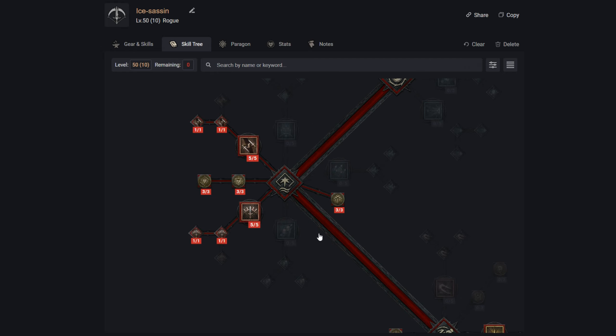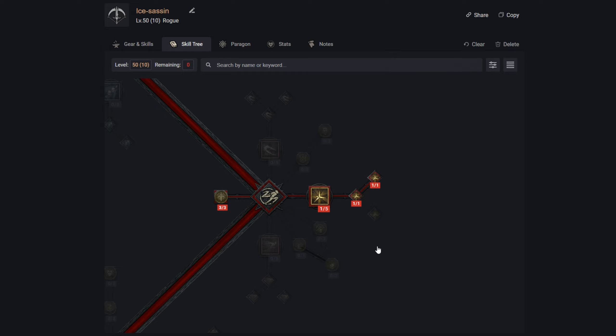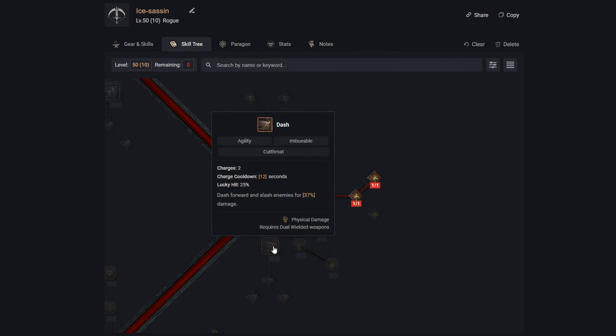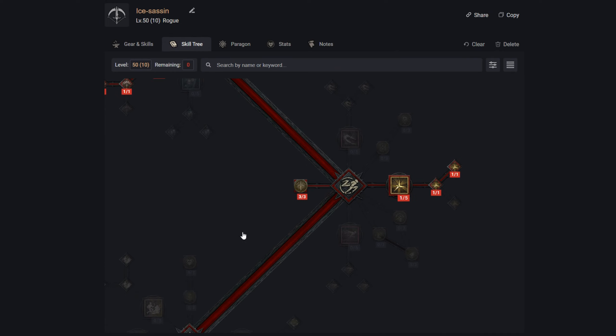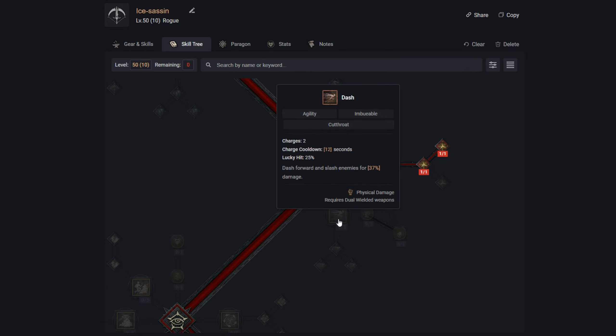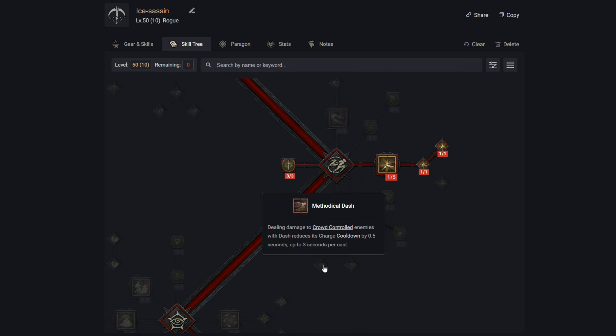Moving into the movement side of things, Dash is going to be one of the abilities I swap in and out of to see which is better versus Flurry — Flurry will be the flex spot. Dash lets you dash forward and slice enemies for damage, though it has a cooldown. We go for Enhanced Dash where enemies damaged by Dash take 20% increased critical strike damage for five seconds. I'm leaning towards Methodical Dash to reduce its cooldown faster, though Disciplined adds extra crowd control.